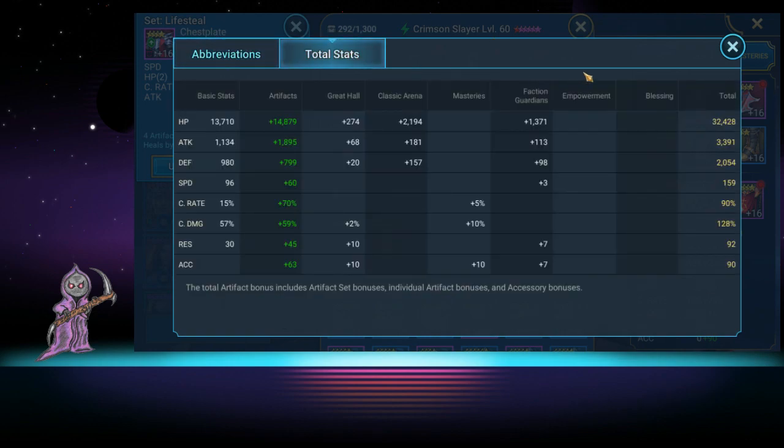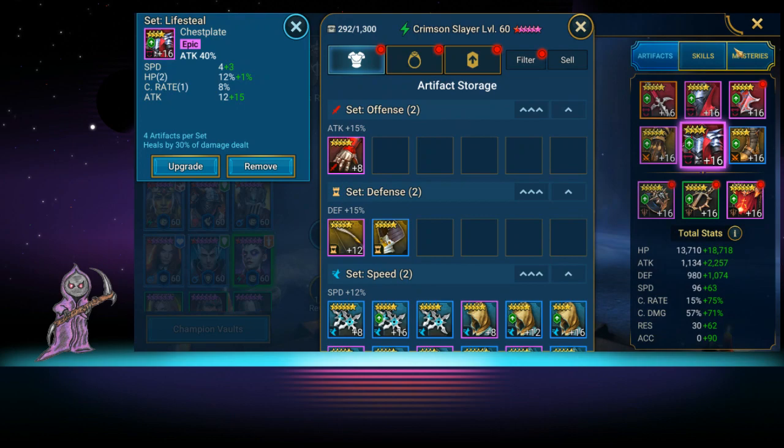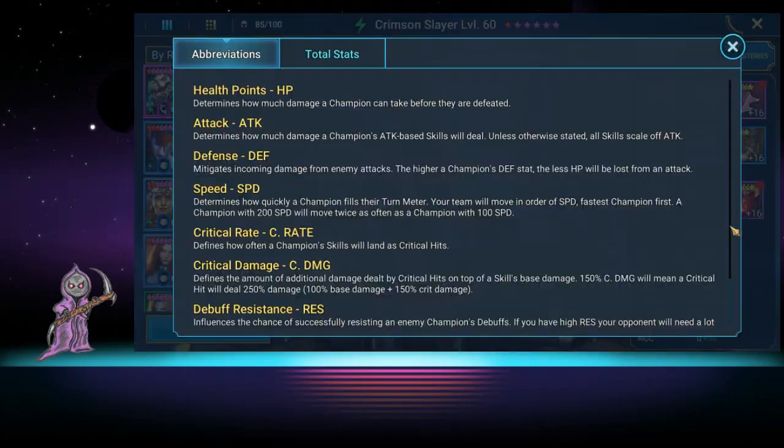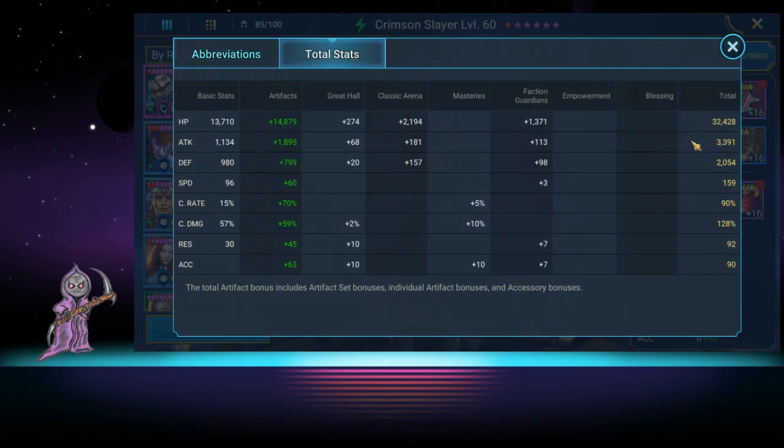Her total stats: she's at 32,428 HP, which we want a little higher than our tank for Spider. Attack is 3,391. We don't have the blessing upgraded yet, so she'll get another 300 attack once we get that up. Defense is 2,000 — reasonable but not great. Speed is 159, which is very low right now; we definitely need to get that up, which is part of why the boots are slow.